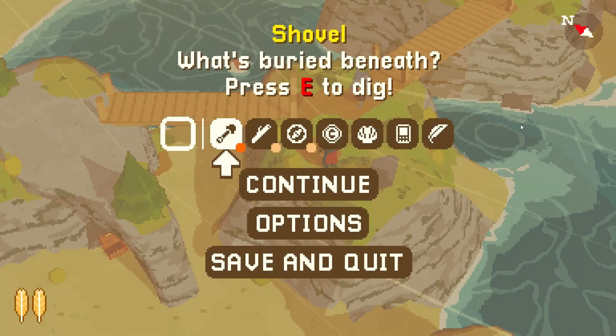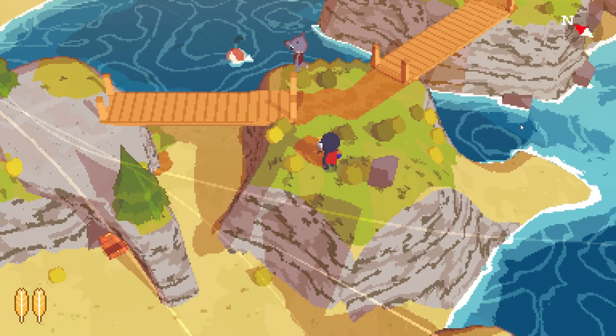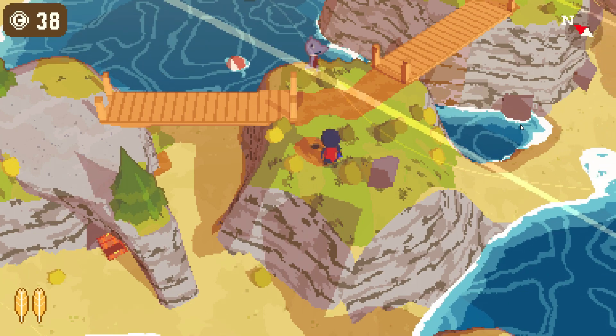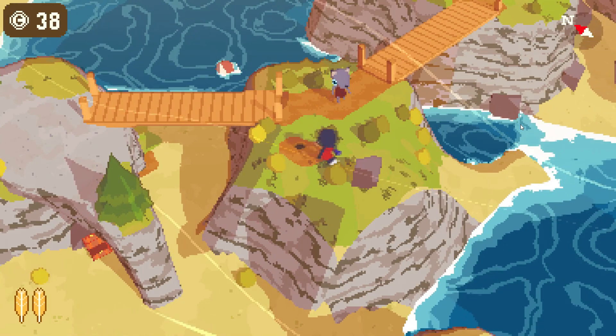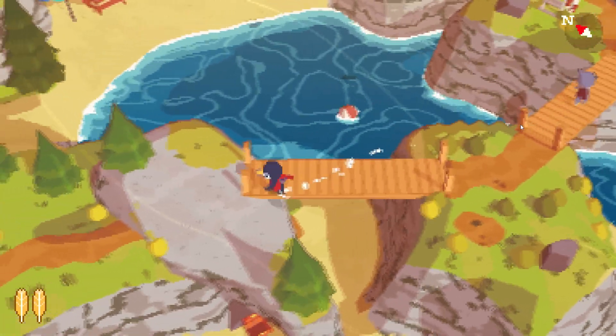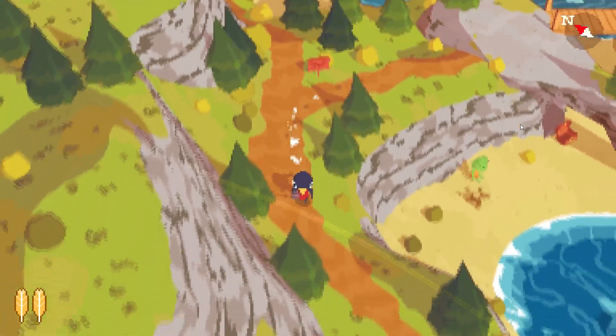Let's try this — what's buried beneath? First we need to equip this and then just press E. Oh, look at that — we got coins! Nice. And now we can see we've already dug there. I think that's the first place we saw with a hole, but I might have overlooked one. Very cool.